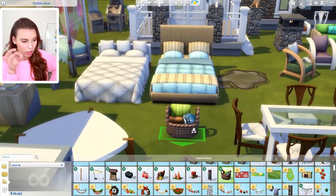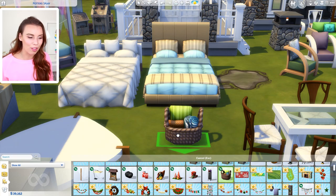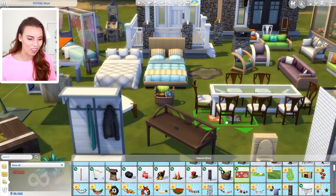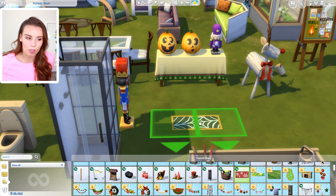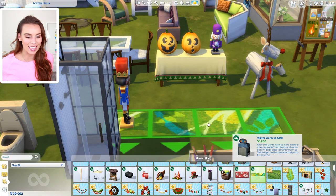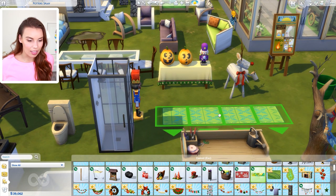Also that little umbrella stash is where you can actually pick the color of your umbrellas for your Sims to carry around, which is really cute. That is not a picnic basket you can actively use — there are no picnics in The Sims 4 yet. That's something I'd love to see in the future. But there is a decor item.